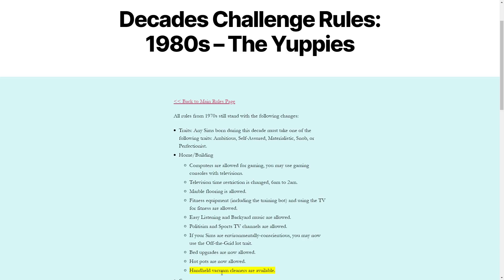What we're going to do right now is go over the challenge rules for what is going to be changing with this decade, then we're going to go over all of my Sims and how I've changed them to look more 80s style, and if I had done any housing decoration and changes we'll go over those as well. First up is the rules. All the rules from the 1970s will still stand with the following additions.